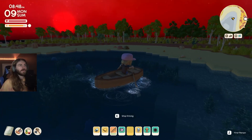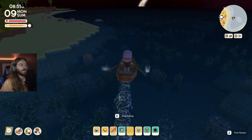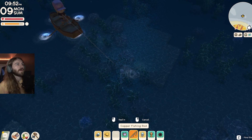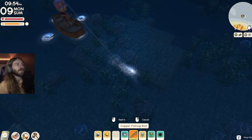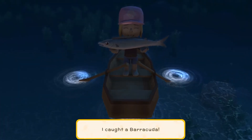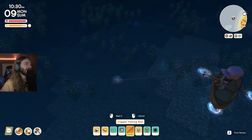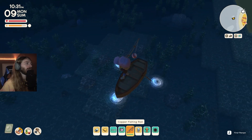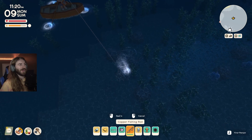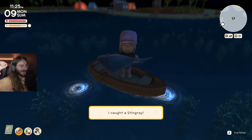I figured I better do some fishing, because there were still some fish I needed that only came out at night. I traveled out to the ocean and began looking for the barracuda and the stingray. Barracudas are pretty gnarly — they're like a mini jaws — and worth good money, around 16k per barracuda. After finding the barracuda, I finally found the stingray. They look like pancakes with a stinger.